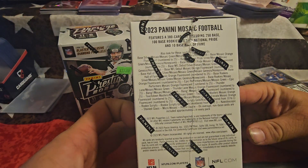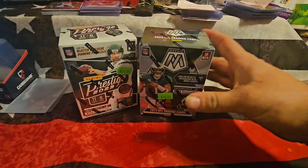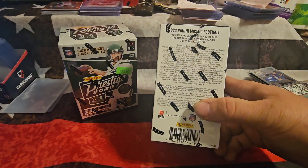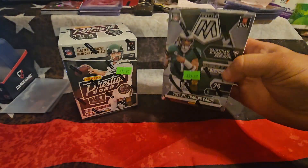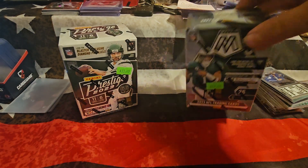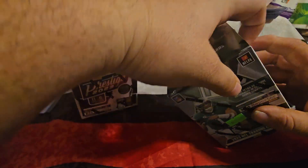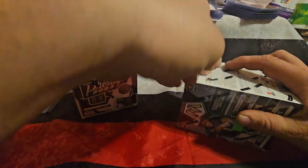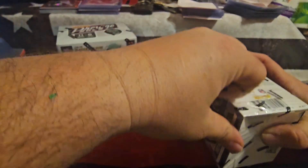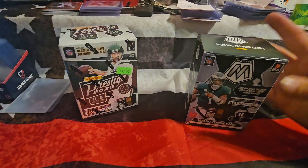And then with Panini Mosaic, you can get a lot in the Mosaic blaster boxes as well. So I'm just going to pick one. I feel like this box — more about the Mosaic today. We'll see what we got going on here. You've seen me pull these blaster boxes on this channel before and got quite a few good hits. Obviously we're looking for our rookie quarterbacks, looking for our case hits and things like that.